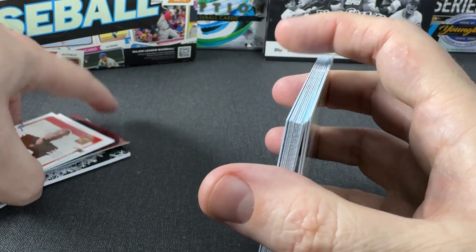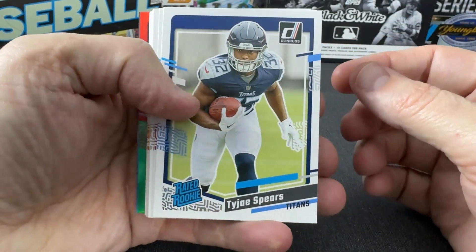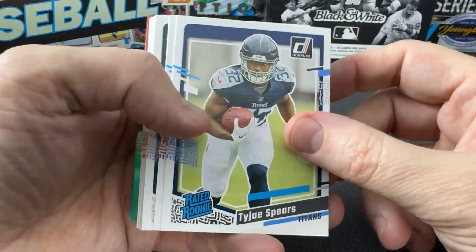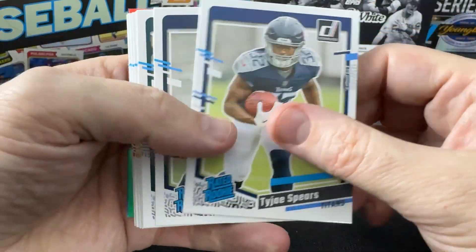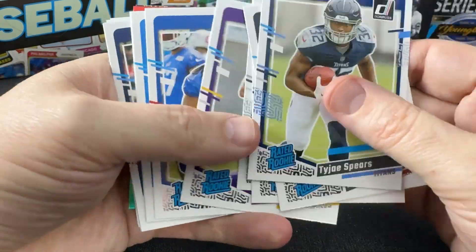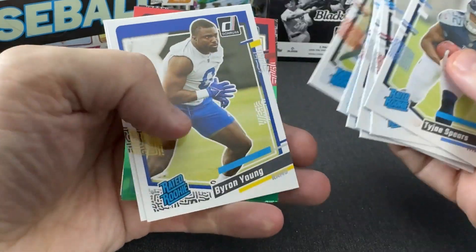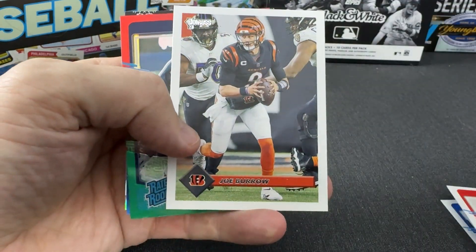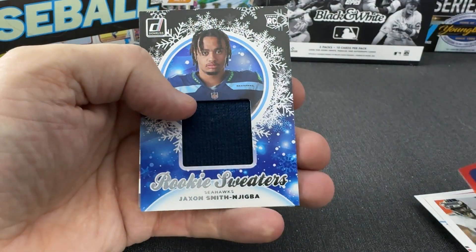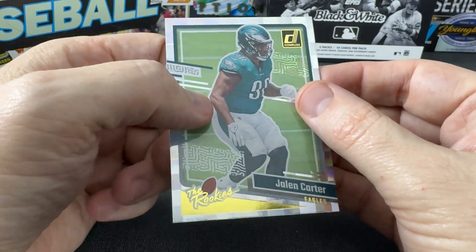So that's two CJ Strouds. In theory, I will probably end up getting them both graded and keep them for a very long period of time. So this is the hits from a 2023 Donruss Football Holiday blaster: Spears, Stroud, Smith, Shoemaker, Hall, Williams, Davis, Mims, Boutte, Wright, Young for the rated rookies. Tillman for the canvas, Burrow for the retro, Keon White for the optic preview red and green. The rookie sweaters — JSN — and the Jalen Carter rookies.